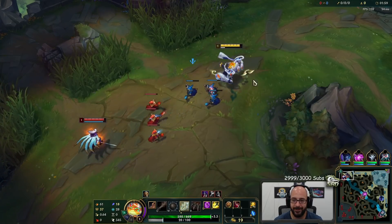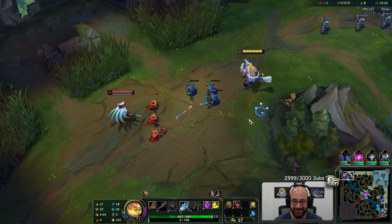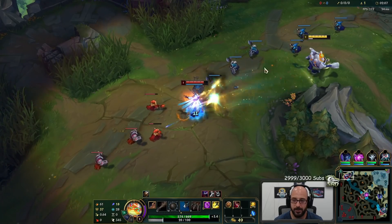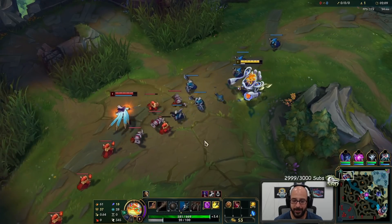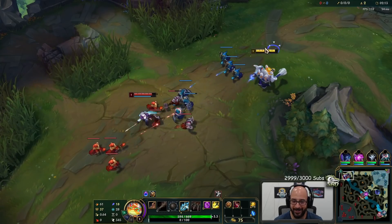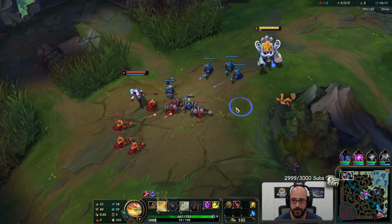0 for 3, let's go. Just building up good karma, that's what that is. I specifically took E so I would not get hit by his W at level 1, and I've still been hit by his W quite a bit. The last time I walked up into it, so it was kind of expected.